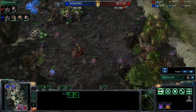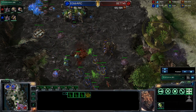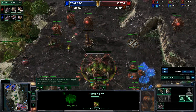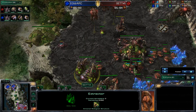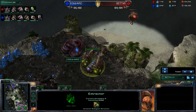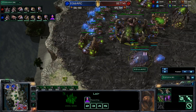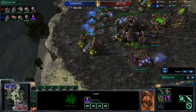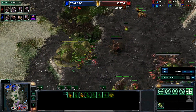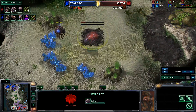A couple of Moon's banelings go in - a spine crawler does go down, another small blow for iDra. Moon is starting his own lair just a few seconds behind iDra and saturates all four of his gases. Moon brilliantly spots iDra's fourth gas going up, knowing that if he's on four gases he must be on lair tech. Burrow starts researching along with an infestation pit - iDra is going for burrowed infestor tactics, not just for fungal defense but for an offensive burrowed push.